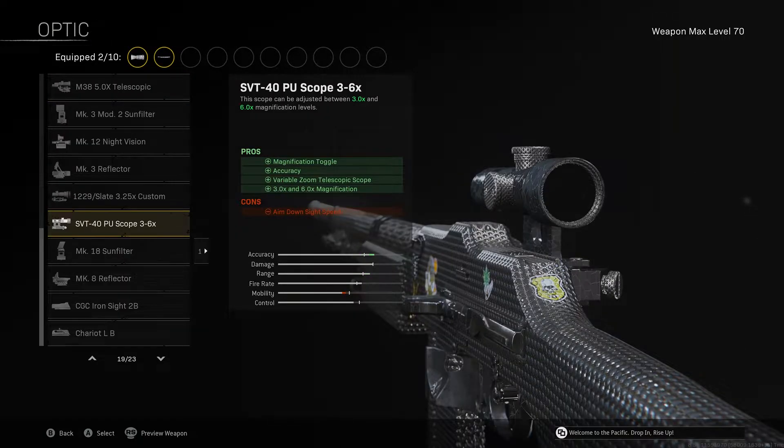The SVT 3-6 time scope improves our accuracy and gives us a better view of the map, making it easier to spot enemies for both teammates and yourself. You'll also be more accurate in distance shootouts. It gives you the option of a 3x scope or you can switch it to a 6x scope for longer range engagements.